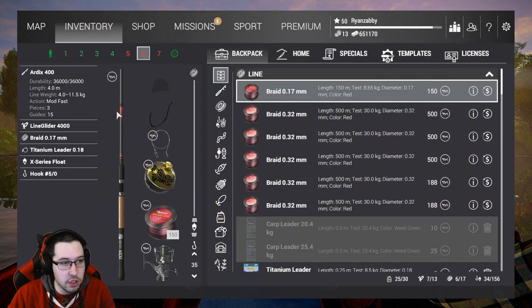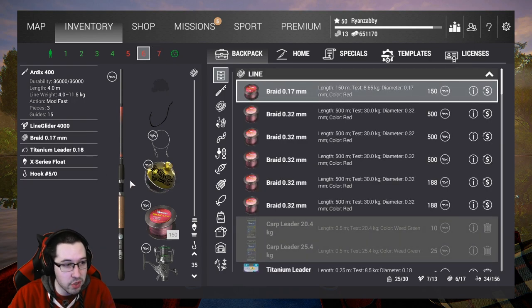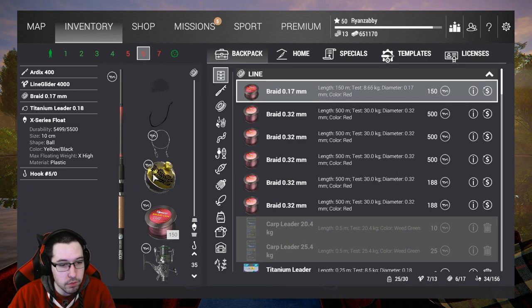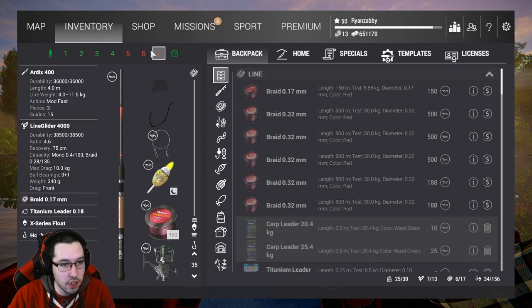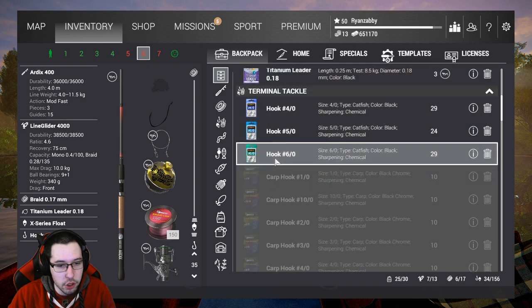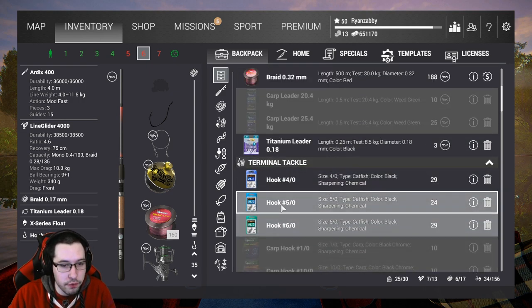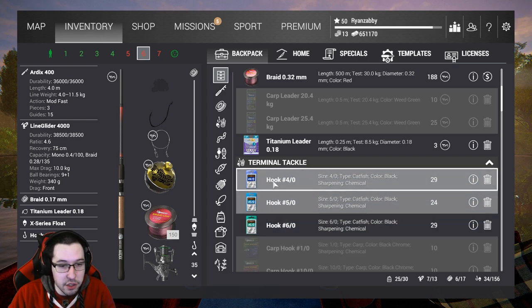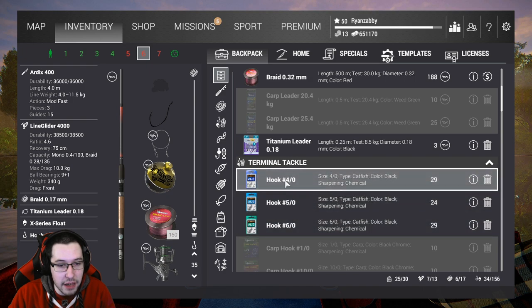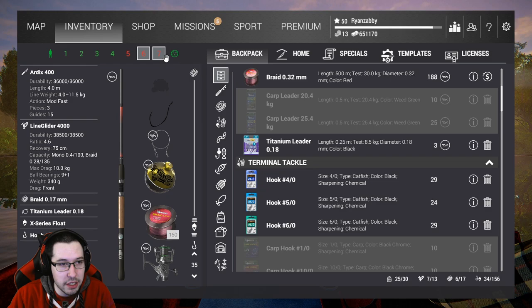You're going to want two of these rods — two of everything — so hopefully you have enough money for that. You're going to throw on whatever bobber you want and put titanium leaders on both of them. For hooks, you can use whatever you want really — I'd recommend 4.0, 5.0, or 6.0. A 7.0 can be good too if you want to try and get unique pike. The smaller sizes like 4.0 are going to make the bites really fast, and you will get a lot of money this way.